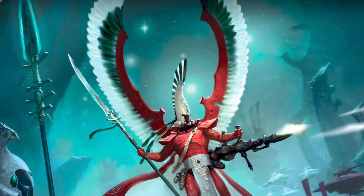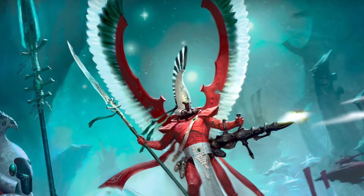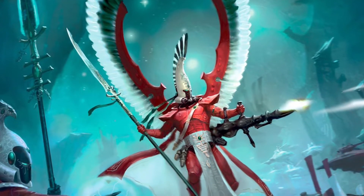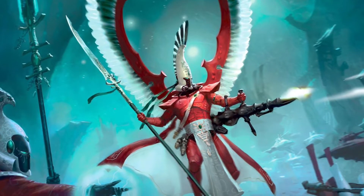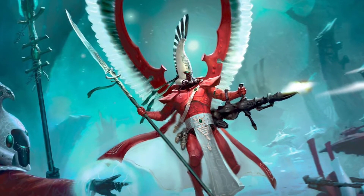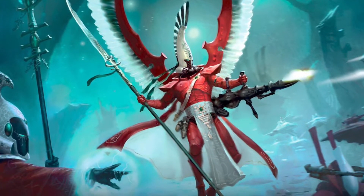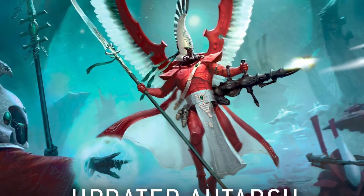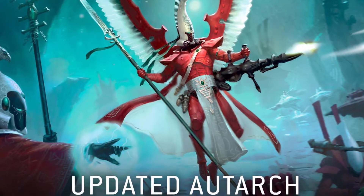Hi everyone, welcome to another video. Yesterday Games Workshop released a brand new data sheet for the new plastic Autark that we got in the Eldritch Omens box set. When this new Autark came out there was a lot said about the compatibility between the old Autark and the new Autark, but when we actually got the data sheets there were some restrictions — you couldn't actually take the loadout that you can see on screen now, which is the picture from the front of the codex. So you couldn't have the glaive, the missile launcher, and sweeping hawk wings, and so on. But now Games Workshop seem to have listened and they've released a new data sheet.